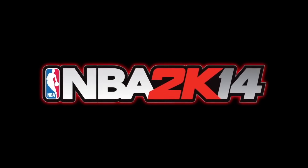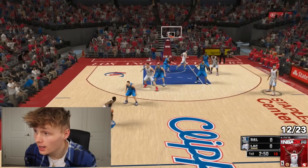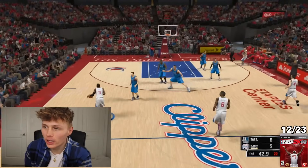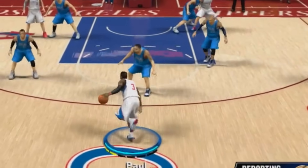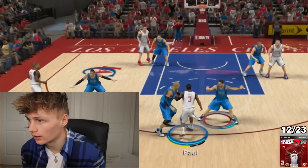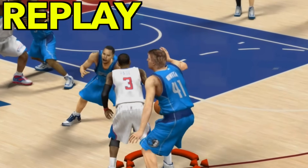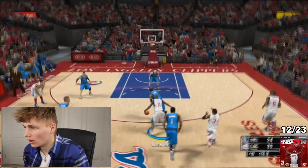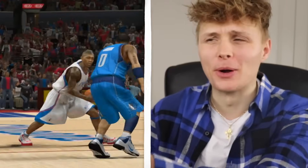Next up is 2K14 with LeBron James on the cover. The challenge is an ankle breaker — and we've got to make the basket. An ankle breaker is completely RNG. Nobody would break for a long time. But at the very end, Jamal Crawford — at the very end! Look at him go flying! That has to be an ankle breaker — Jamal Crawford!